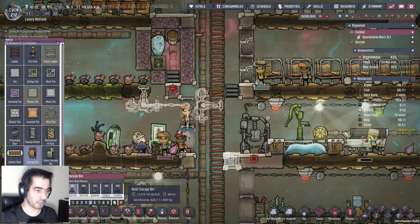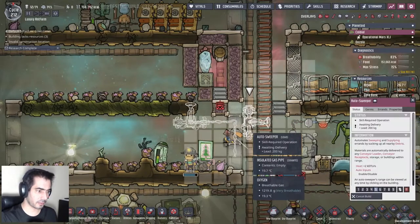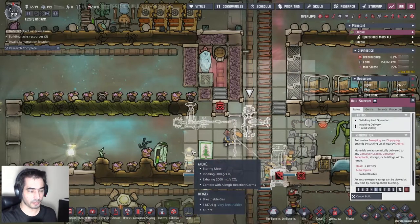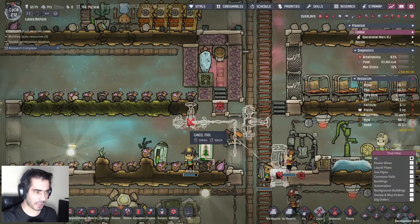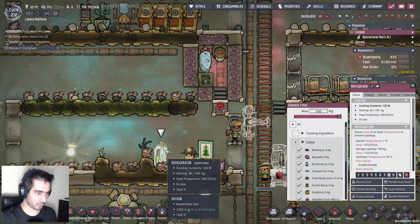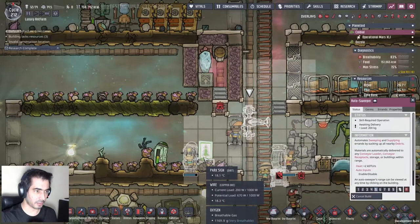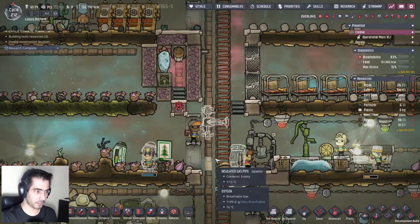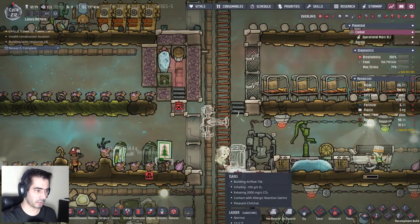Let's do a storage bin made out of something, place it there. The only reason I won't put the fridge here - well I could - is because I don't know if they will access it. If I grab this fridge and place it here, this will be accessible. I'll throw the food out.